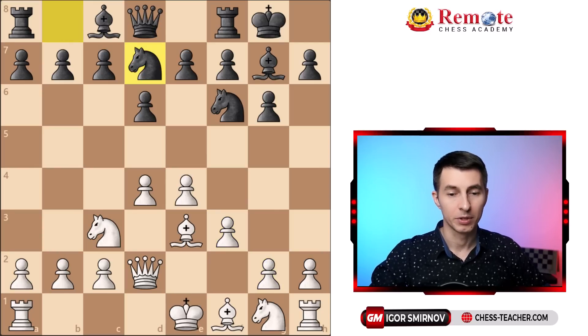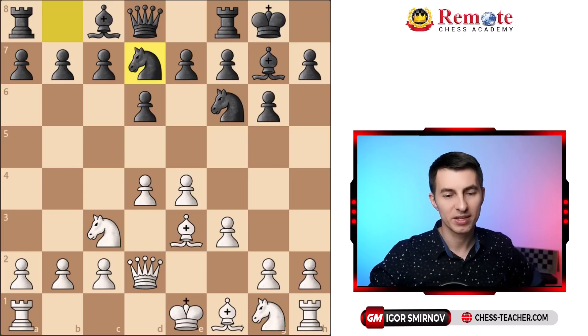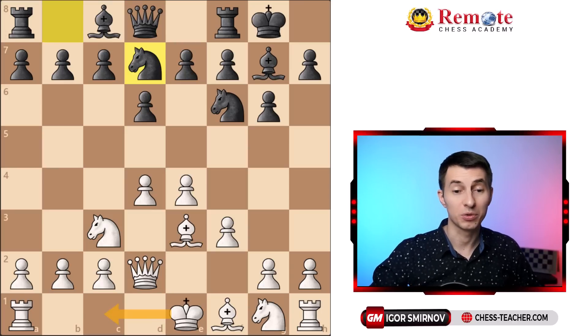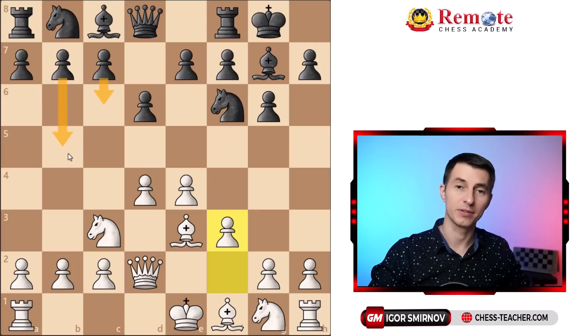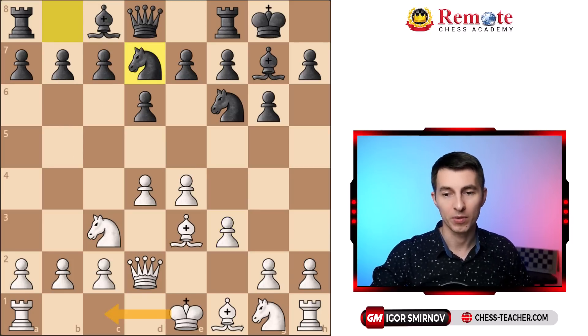Black played knight to d7, which is an okay move — black kind of develops pieces. But in these type of positions where you expect both sides to castle in opposite directions, very often it's advisable to seek counterplay early in the game. A lot of more experienced players play pawn c6, b5 and start their own counter-offense on the other side of the board. Anyway, knight d7 is fine — it develops a piece, so that's okay.